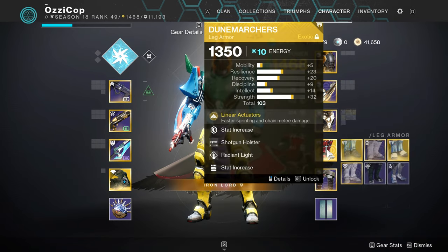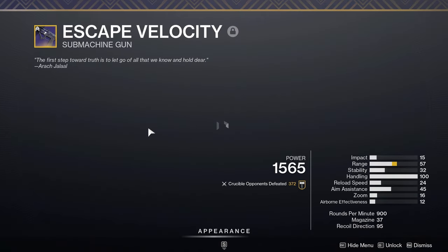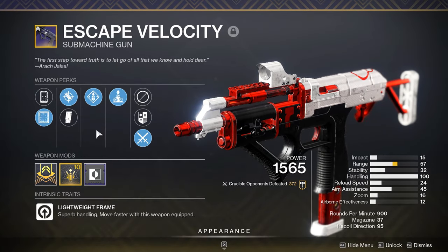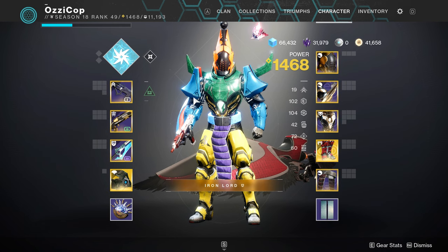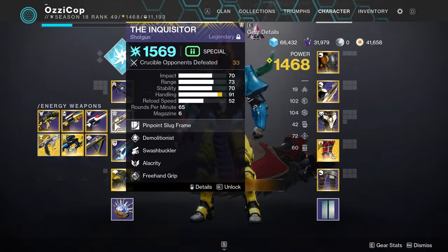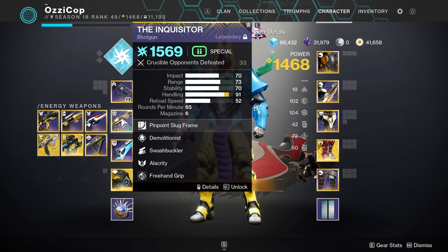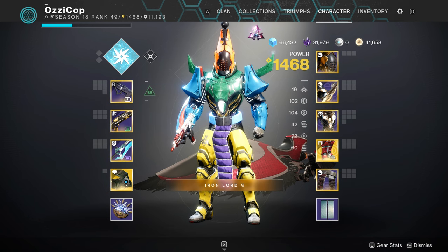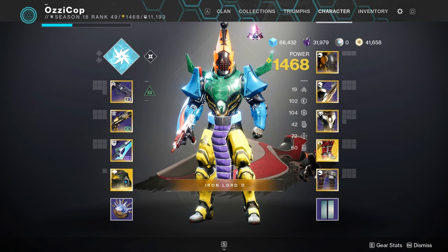Here are the mods I'll be using in the video. I'm also using an Escape Velocity — it's a really good SMG. I think you can get it from Dares of Eternity and probably from a gunsmith package. The main goal of the video: take advantage of knockout, just body people with the slug, punch them, get swashbuckler, and go one-shot people. It's a ton of fun. Hopefully you guys enjoy the gameplay — the first one comes together very well.